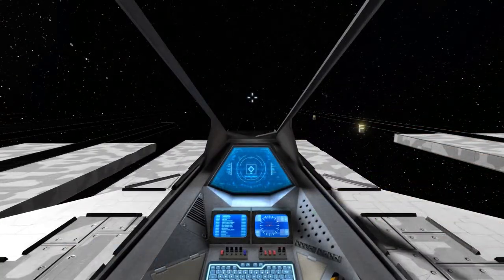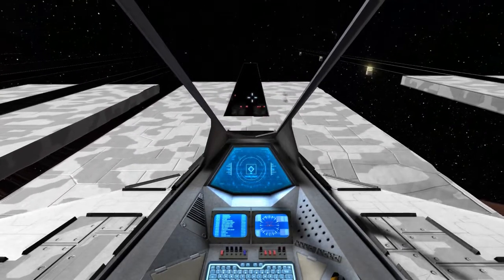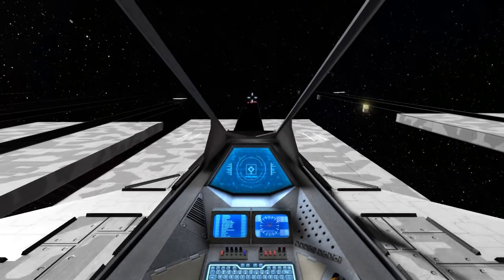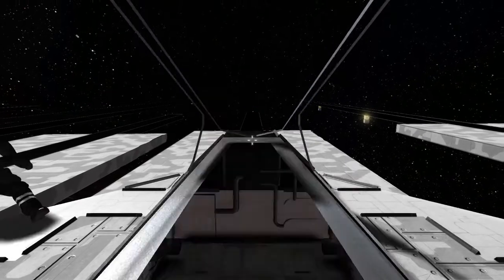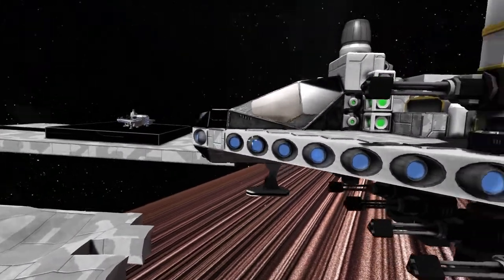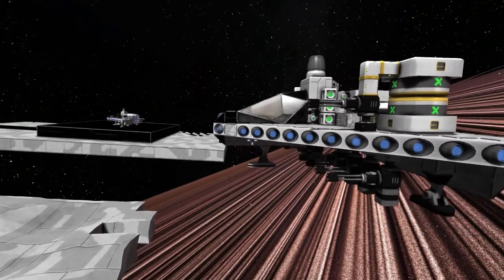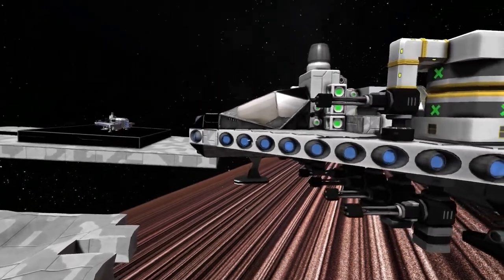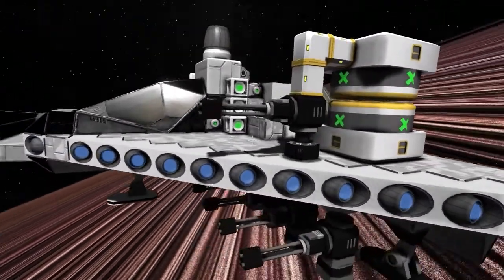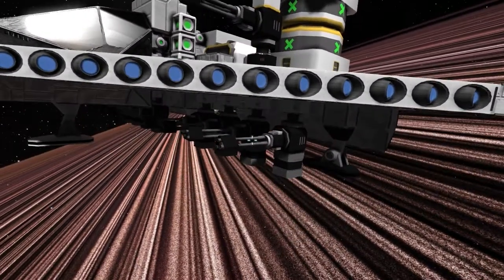Another potential problem is that guns have recoil, and with them mounted on the rotors like they are, the ship's inbuilt gyroscopes will not counteract the torque. One way to deal with that is to build the guns along the center of mass so that they do not provide any torque at all. A second option is to mirror the guns around the center of mass so that the guns above counteract the recoil from the guns below, and vice versa.